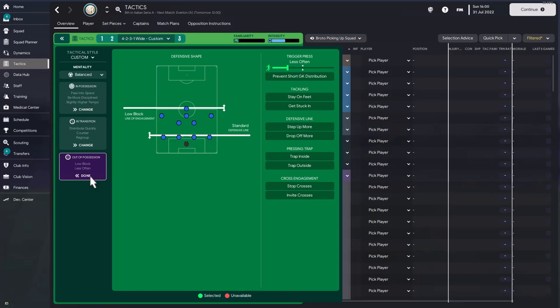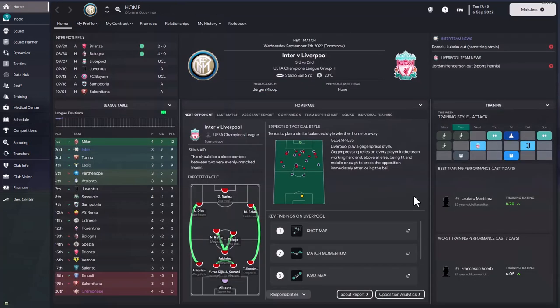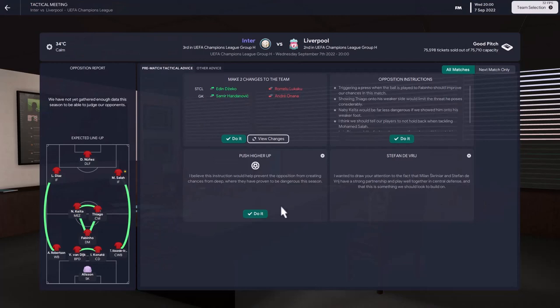We're going to test the tactic in big games — Juventus, Liverpool and FC Bayern Munich. For the Liverpool game, the pre-game tactical advice is important. Lukaku is currently injured, so I'm forced to start with Eddie Jekyll as the complete forward. Looking at opposition instructions, Fabinho is the player I'm going to trigger press. Because of how this tactic is set up — not trying to impose ourselves on the opposition — having trigger press on Fabinho is good, as it forces Liverpool to play around him before we start pressing.